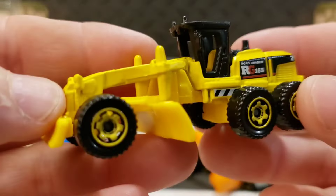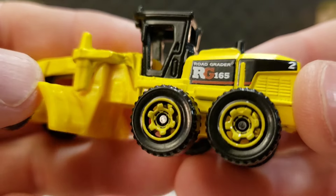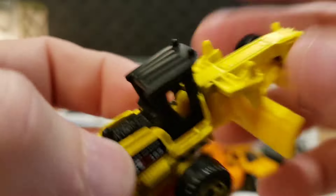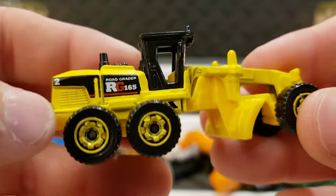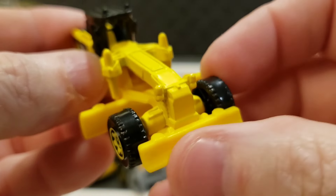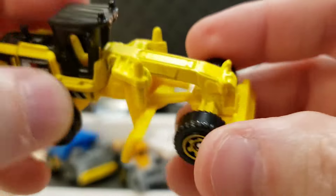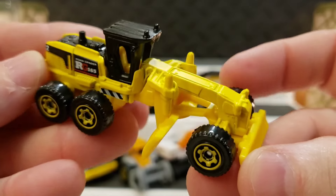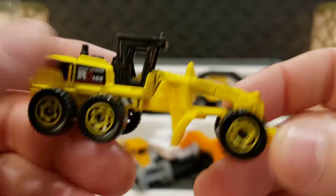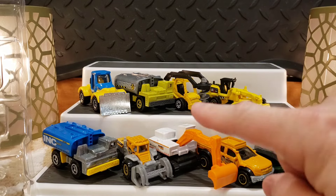Moving right along — here we've got a road grader, great for grading and leveling out dirt roads. It's the RG165 road grader. Little engine in the back, yellow matching wheels, a big front plow that pre-scrapes the larger stuff, and the rear blade fine-tunes it. The rear blade turns side to side so you can adjust how wide of a grade you're getting on the ground. Very cool piece of machinery.